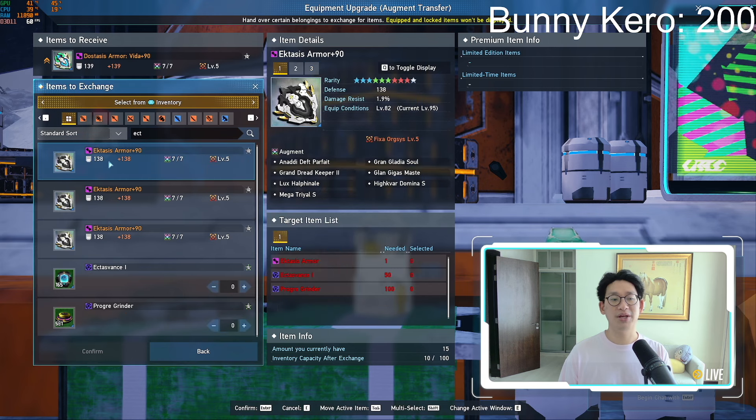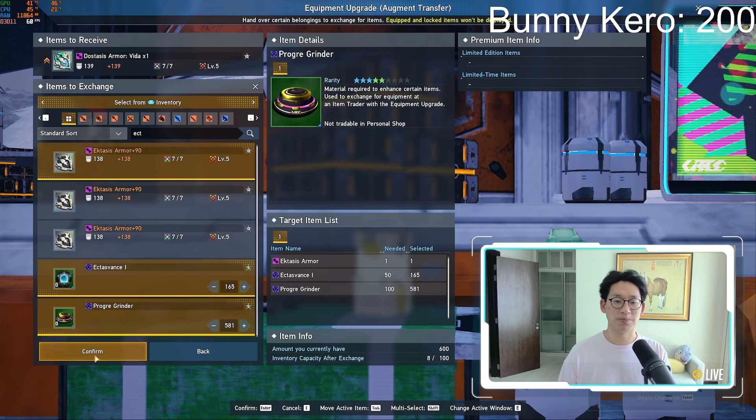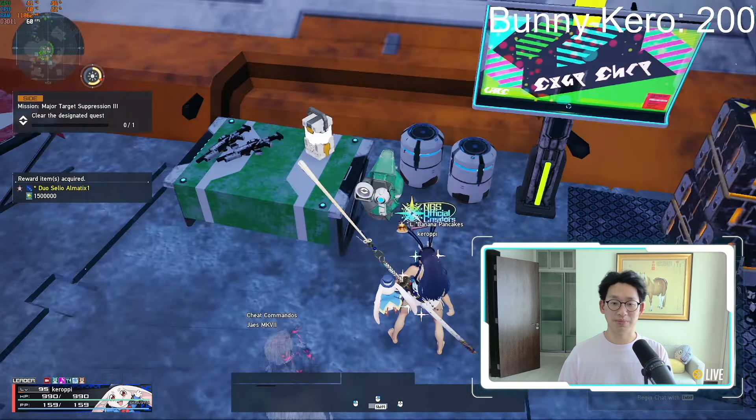So now that we've unlocked the armors as well as unequipped the armor, we're going to go to Equipment Upgrade, scroll to the very bottom, and click on the Vita armors. We go to Inventory, and you can see they pop up now - all of my Fixa 5 pieces with all of my Augments. We click on the armor, put in all of the different materials needed, and confirm. As you can see, it will upgrade it into the Dostasis Armor Vita plus 90. The Fixa transfers over, all of my Augments transfer over, everything transfers over. Confirm, and our armor is complete.